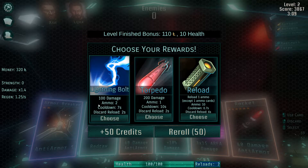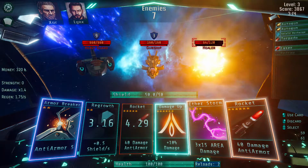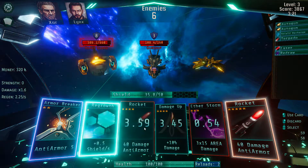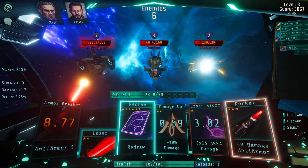For our reward after this level, we get a lightning bolt — 100 damage twice — or the torpedo — 200 damage once. I'm feeling like the torpedo is really nice. That's the highest damage card in the game, I think. Let's get the torpedo. Whenever I can click the redraw there, I will smash that button. You can see it increases my shield regen over time, and that's a permanent buff for this level.